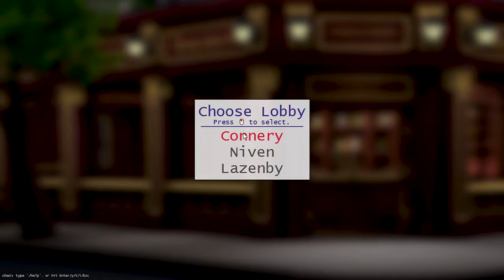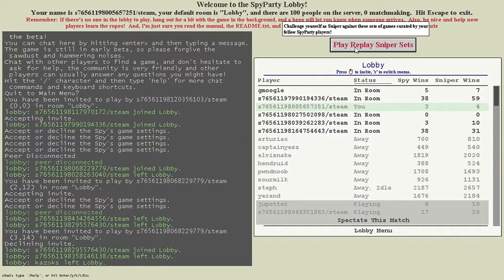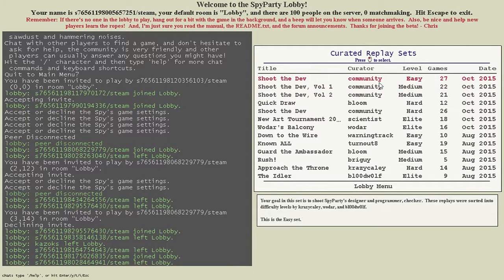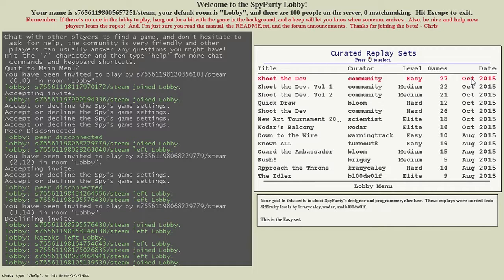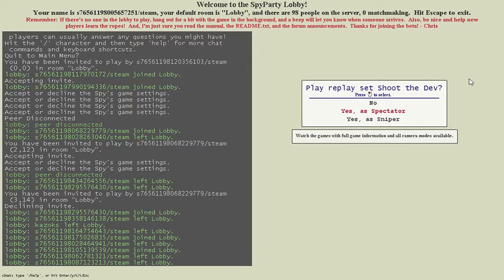There's something I wanted to try - the play replay sniper sets. There are different community-created missions here. I was going to see about trying out Shoot the Dev, which is curated by the community. It said it's easy. There are 27 games, created in October 2015. Your goal in this set is to shoot Spy Party's designer and programmer, Checker. These replays were sorted into difficulty levels by Crazy, Kali, Woodar, and Bloodwolf. This is an easy set.